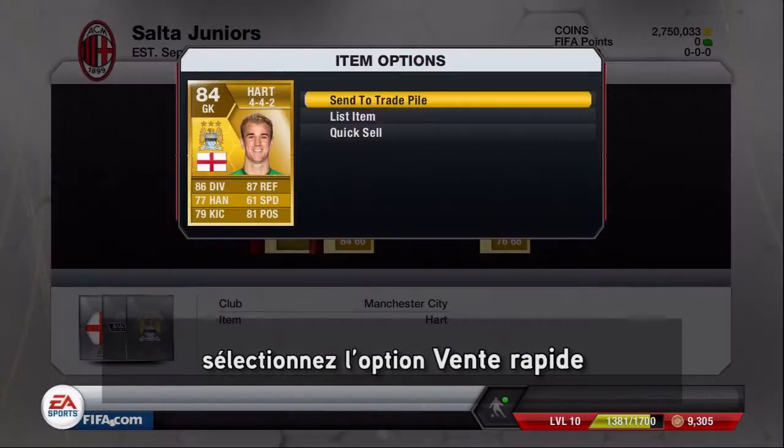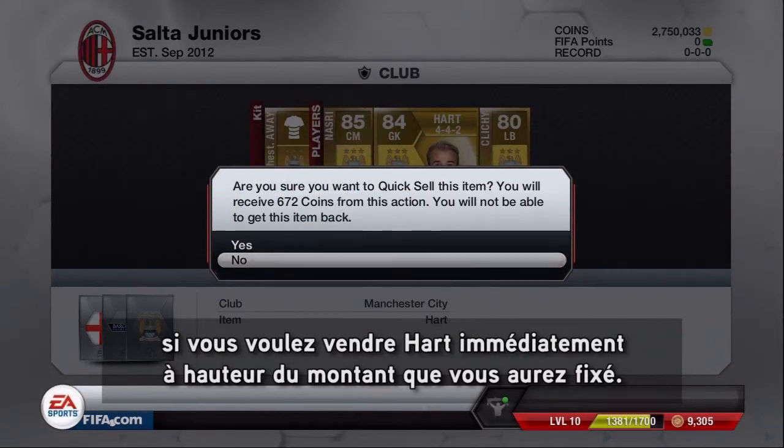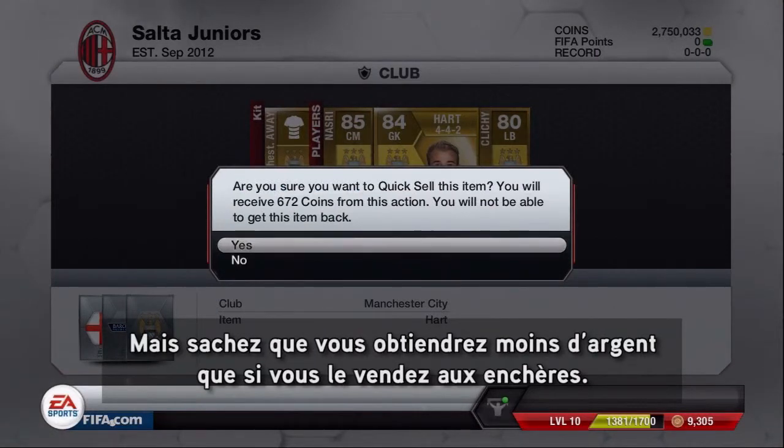If you are in dire need of some coins, select the Quick Sell option, which allows you to immediately sell him for a set amount of coins, albeit less than what you might get if you auction him off.